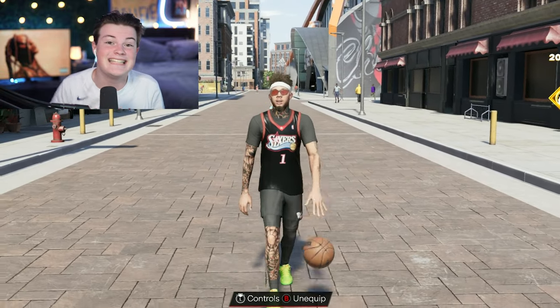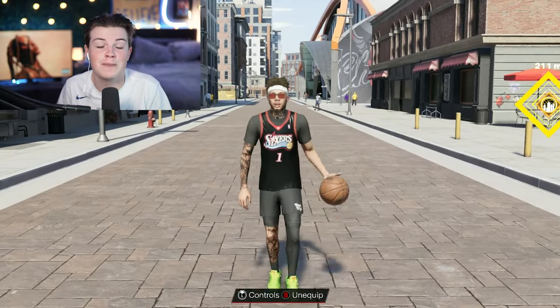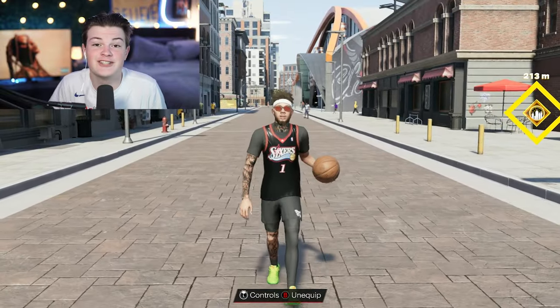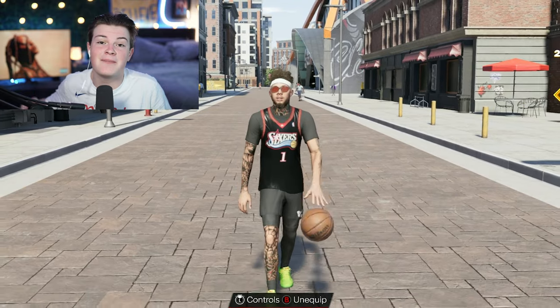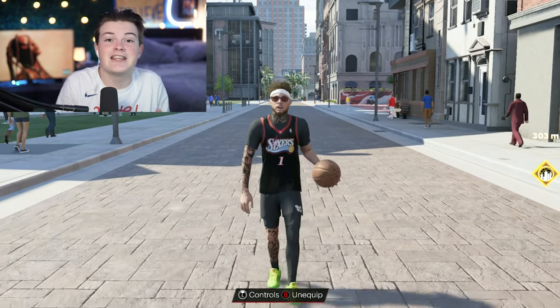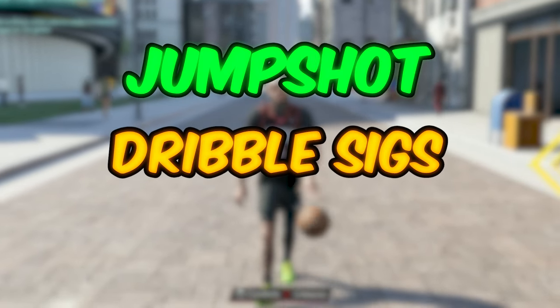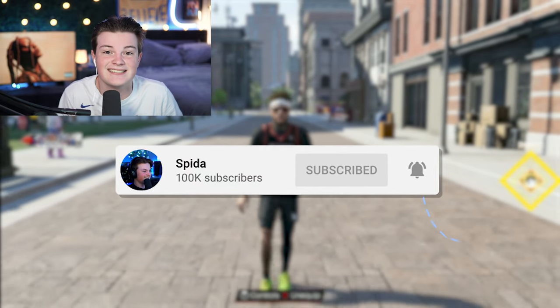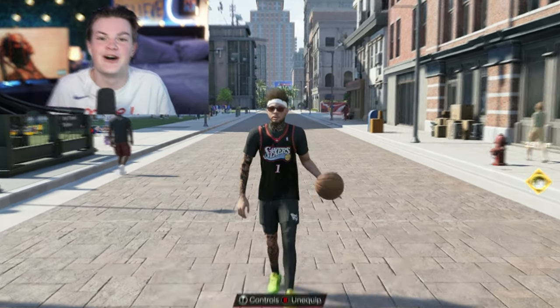Y'all have been begging me for my guard build, so today that's exactly what I'm showing y'all. If you want a guard build that gets contact dunks, gets a 92 three-pointer, can shoot from anywhere, has a 92 ball handle with all the best sigs in the game, and still gets good defense, this is exactly the build you need. You can make this exact build on current gen as well. Make sure to like, subscribe, turn on post notifications, and let's set a goal of 1k likes on this video.